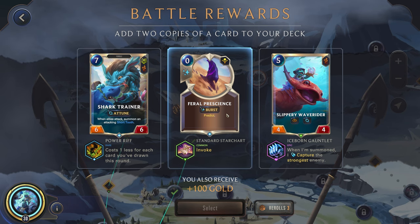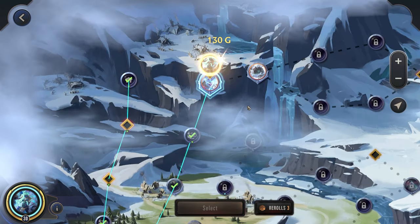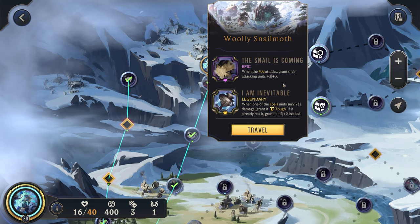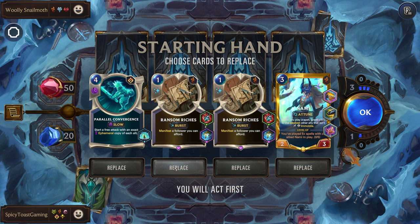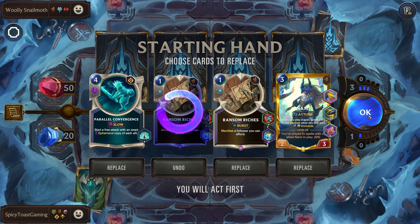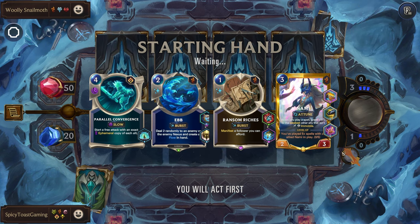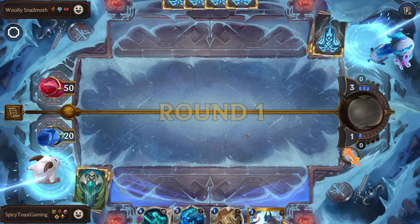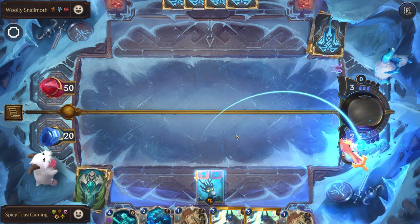All right, so that one was a little rough — I didn't think it would be able to do that much damage. Zero cost spell with Invoke, not too bad. There's gonna be another one that does a lot of damage. So Wooly Snailmyth with I Am Inevitable — not the best for us because we do have a lot of little poke damage. Let's get rid of one of these. Nice that we have a Nami in an open hand. We start with the attack token, though that means we won't have the attack token for Nami, which isn't the best for us.